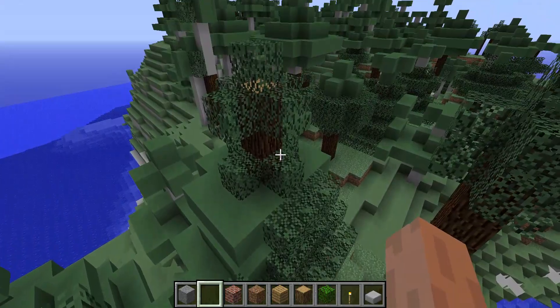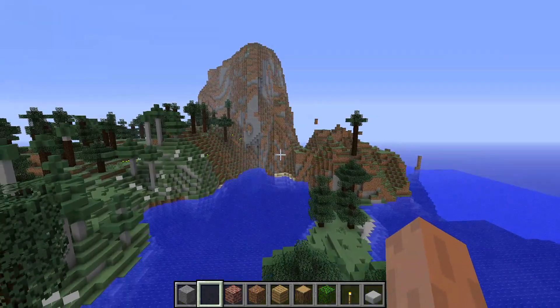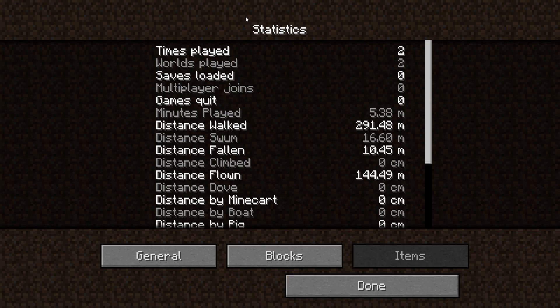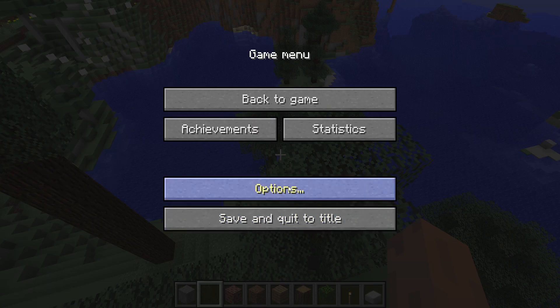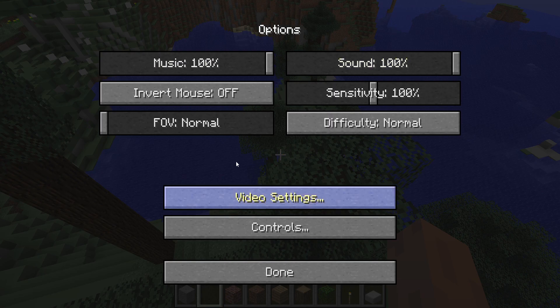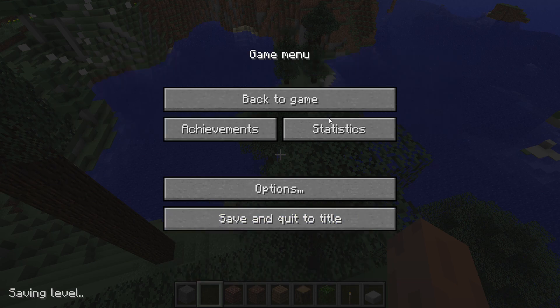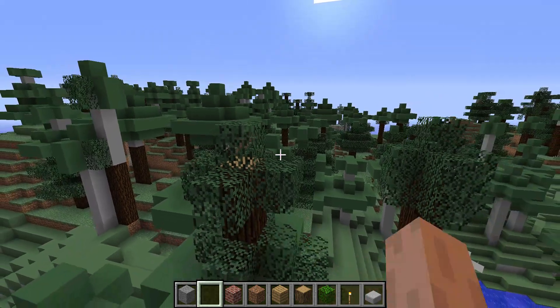I'm going to just — how do we get the coordinates and stuff? How do we find coordinates in this version? I don't know how to do that. Video settings: graphics, fans, render distance, particles on, clouds on. Yeah, this should be all, except I don't know how to find the coordinates.